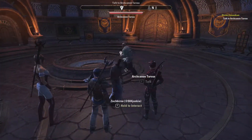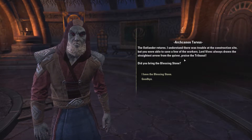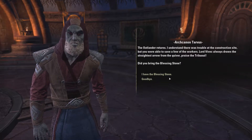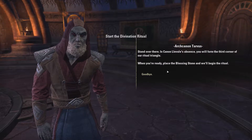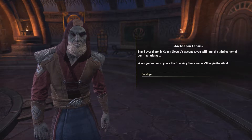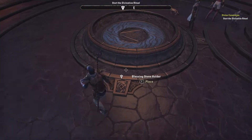Tarvis acknowledges our return: 'I understand there was trouble at the construction site, but you were able to save some workers. Lord Vivek always draws the straightest arrow from the quiver — praise the Tribunal.' He confirms we brought the blessing stone and instructs us to stand over there. In Canon Level's absence, we will form the third corner of the ritual triangle. When ready, place the blessing stone and begin the ritual.